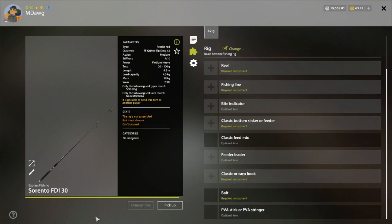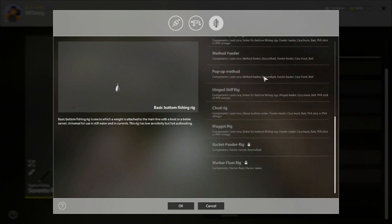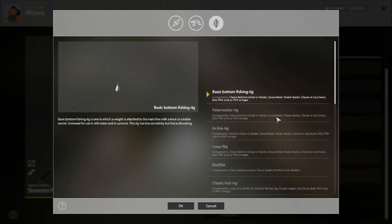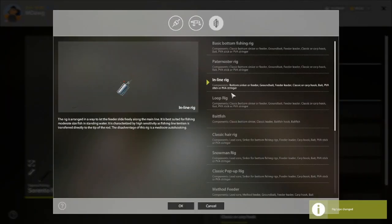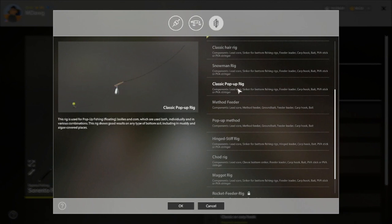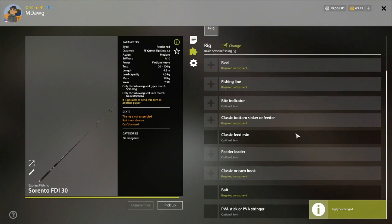First, I might say 'a rig' meaning the whole of my rod and reel and everything else that goes with it — this is my rig, I'm holding my rig. The other use of the word 'rig' is for a feeder rod specifically. With a feeder rod you can change what type of rig you're using. Let me show you how to put one of these together. When you buy a rod out of the store, this is what it's going to look like. When you first start off with feeder fishing, all you're going to be able to do is the basic bottom fishing rig. As you level up your bottom fishing, you'll start unlocking new rigs — like an inline rig, a baitfish rig, or a classic pop-up if you're going for carp.